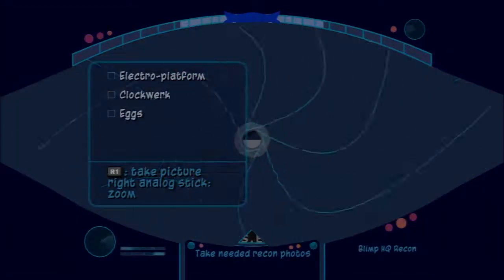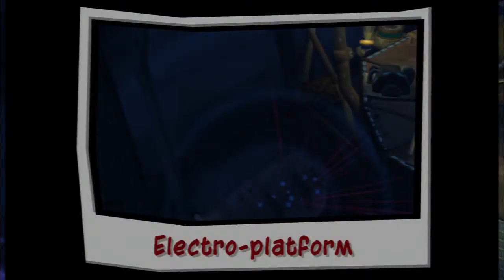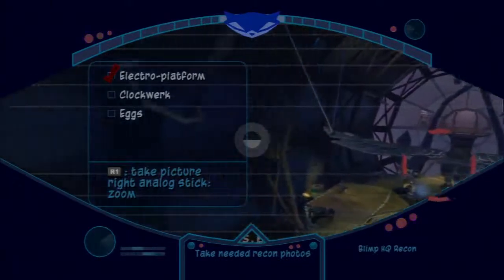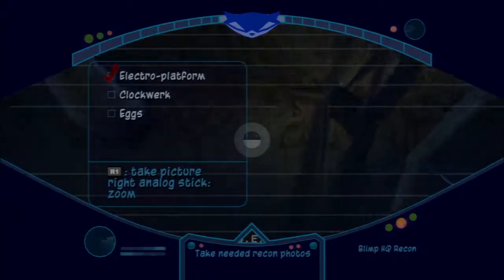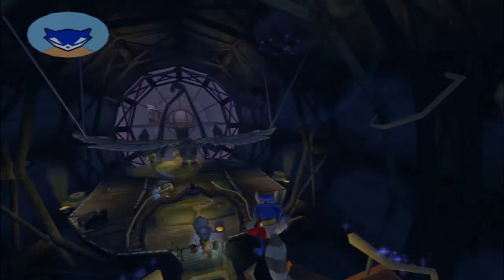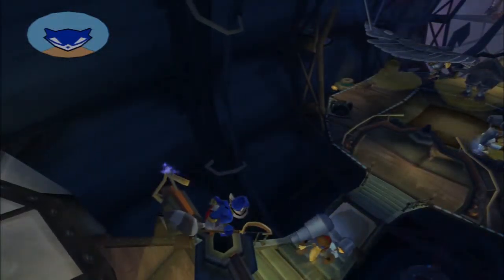There we go. Got it — electro platform. The magnetic adducers seem to be holding the Clockwork parts together. Where are the eggs? I'm gonna have to get closer. Get around in order to get everything I need.